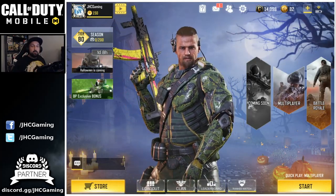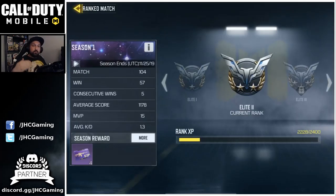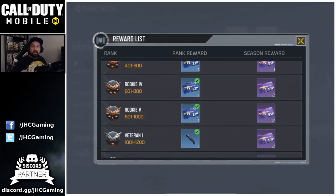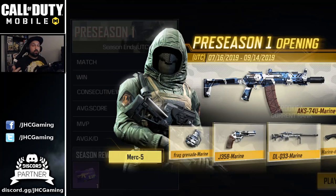Blue crates are one way to get free character skins, but there's more. If you play ranked multiplayer, you can check the rewards for ranking up during the season. You get rewards like a knife skin or grenade skin. This season there's no character skin in multiplayer ranked, but in preseason one, reaching Legendary rank rewarded the Merc 5 character skin. There are 70+ skins in this game, and you can expect more to appear in ranked rewards.